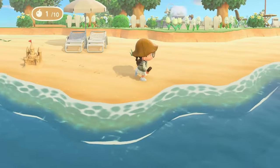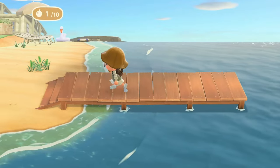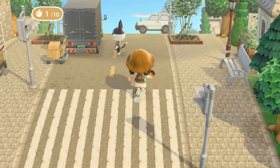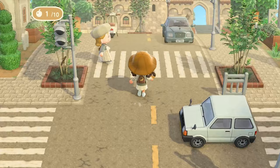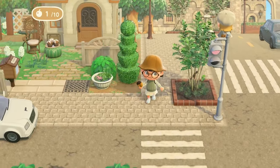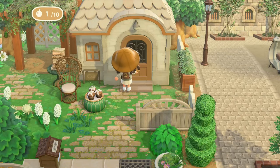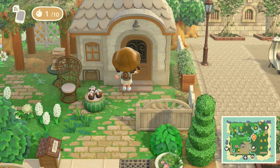It doesn't look like they have anything on the beach here — just a few beach items, the pier, and a wolf. I really love that this island has so many parts to it. I love how this island has so many different themes.